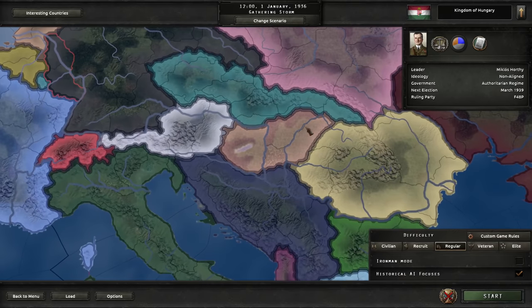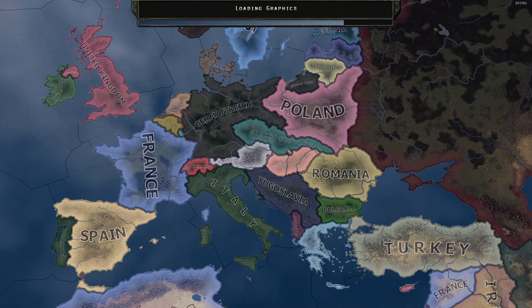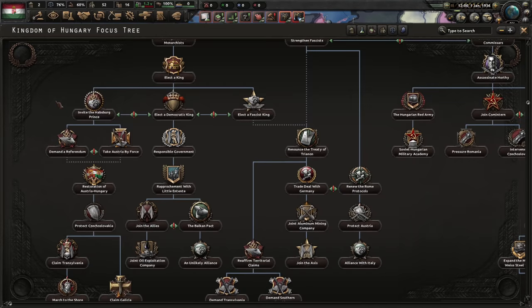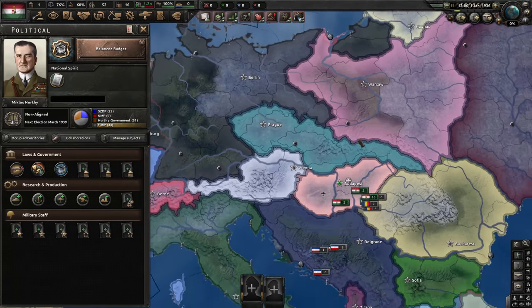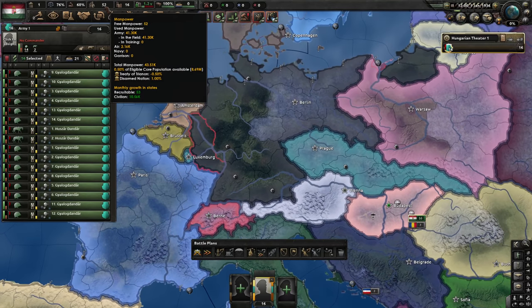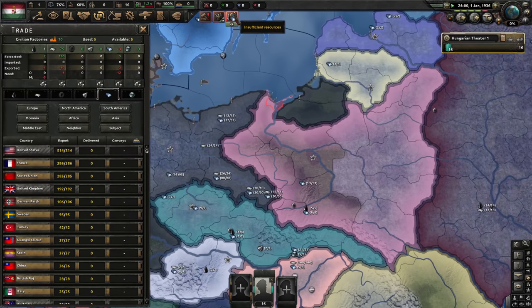Okay, back to Hearts of Iron. As I said, we're playing Hungary and we'll see if Austro-Hungary still works well in No Step Back. Regular difficulty — I'm a multi-tasker, folks, let's go. There is only one proper way to play Hungary: the only path worth taking is Austro-Hungary. So let's immediately do balanced budget. We have a small army due to the Treaty of Trianon, and we will be fixing that. Speed the game up, unpause, and let's go.